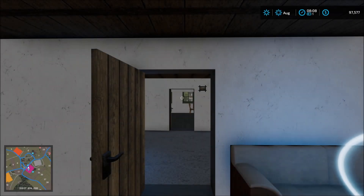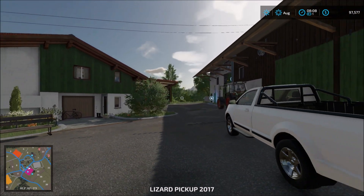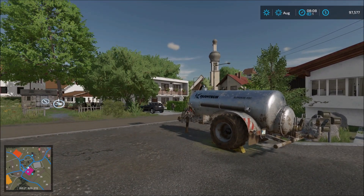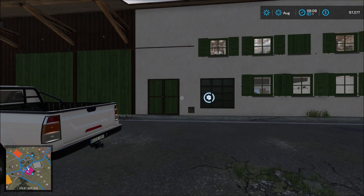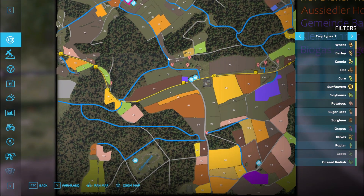We start off at the main farm yard up north. Here we are on the outside of the farm. We have some parking sheds and some equipment here, and it looks like cows on the main farm. Let's take a look at the map — this is how the map looks.